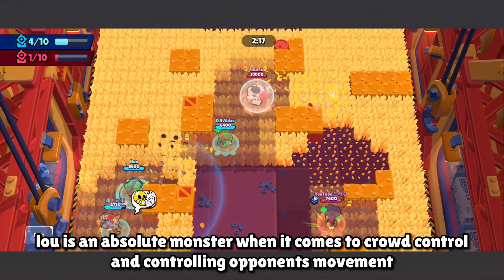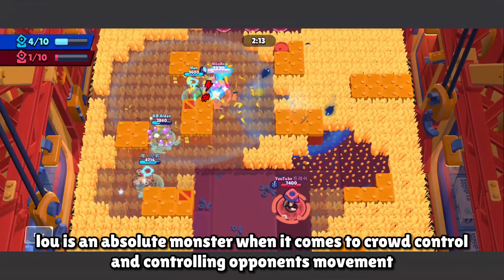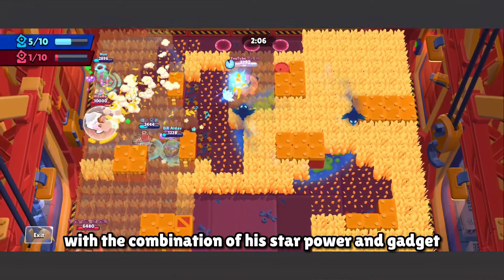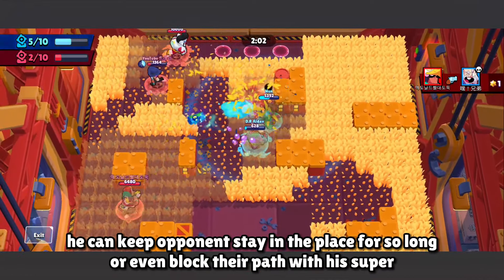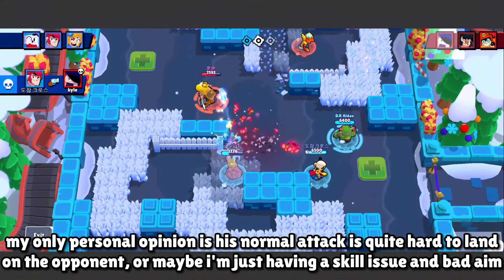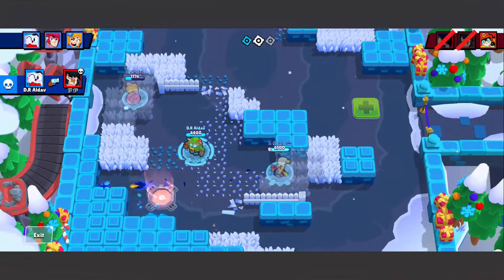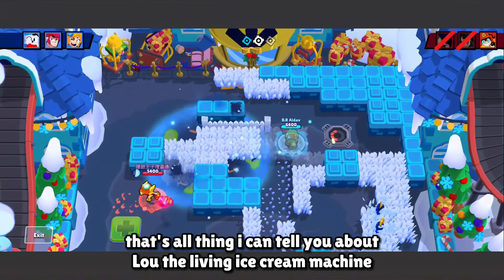Low is an absolute monster when it comes to crowd control and controlling opponents' movement. His freeze meter and super are the most dangerous things about him. With the combination of his star power and gadget, he can keep opponents in place for a long time or even block their path with his super. My only personal opinion is his normal attack is quite hard to land on opponents — or maybe I just have a skill issue and bad aim.